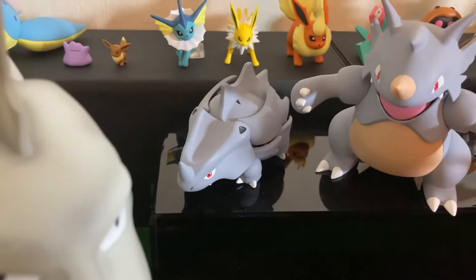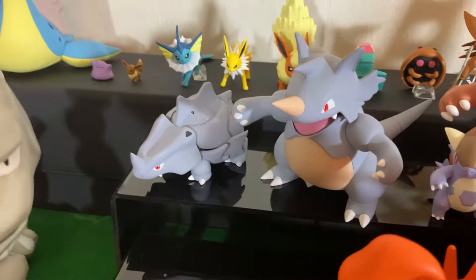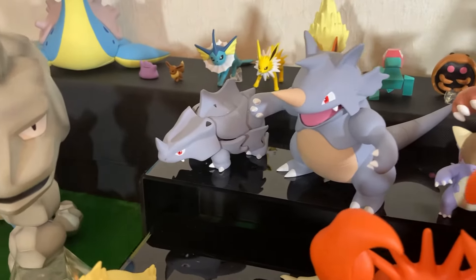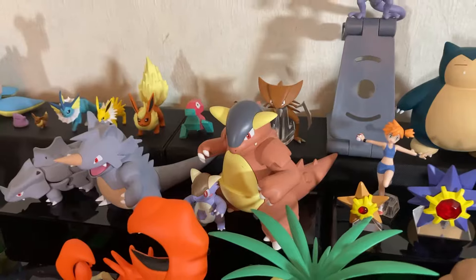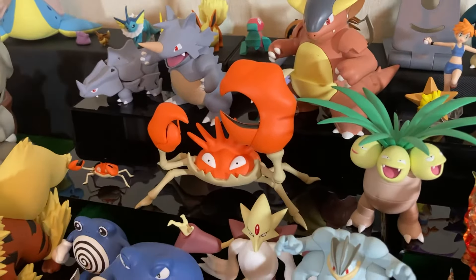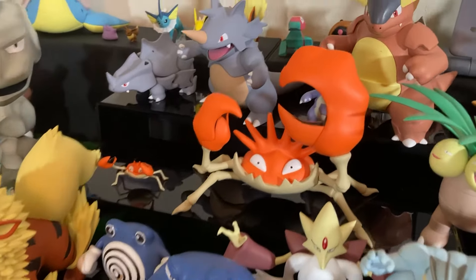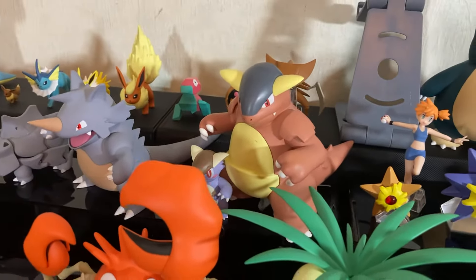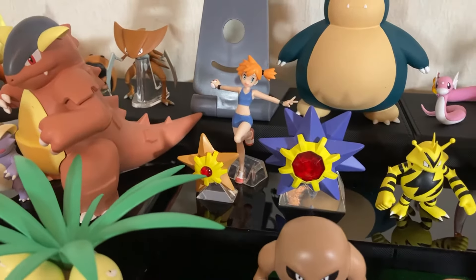Then we have Rhyhorn and Rhydon — really clean figures, one solid piece each. Then we have Kangaskhan, which is huge. Kingler is huge, Kangaskhan is huge. Then here's Misty, so you can kind of see a person in relevance to the figures.